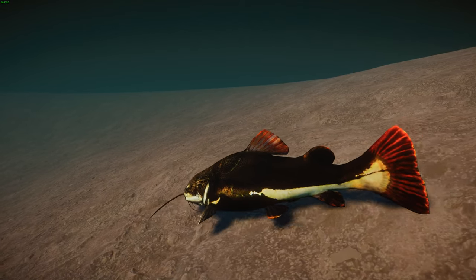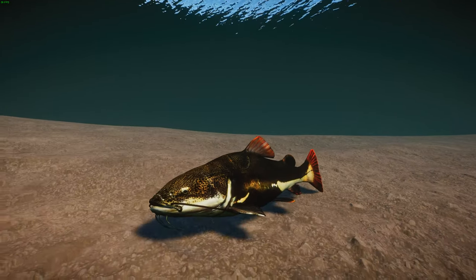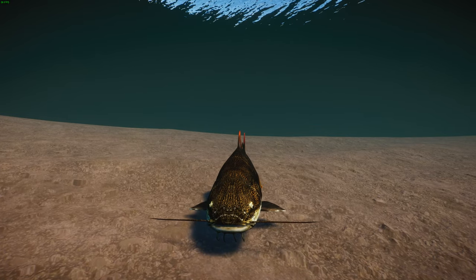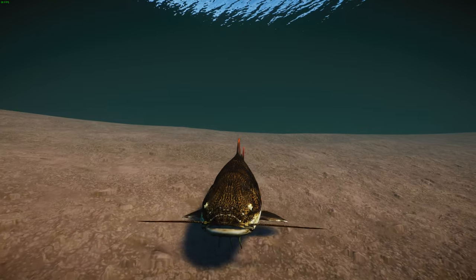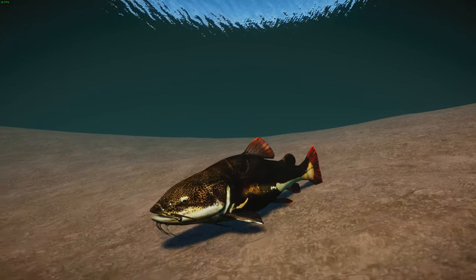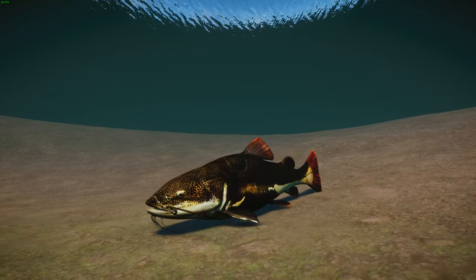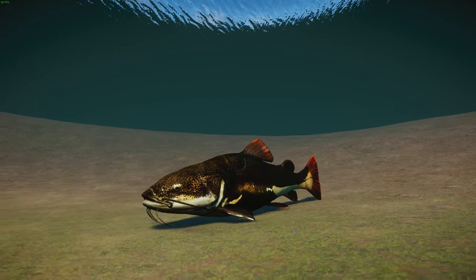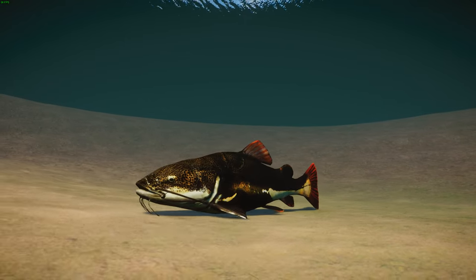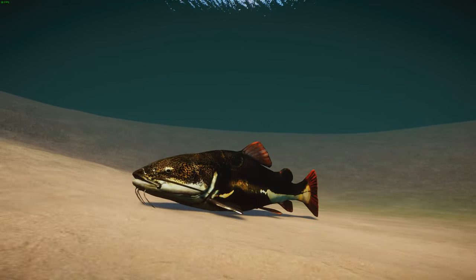They make a very popular aquarium fish, even though they really shouldn't be kept by most people. They have very long whiskers full of chemoreception cells, used like a sense of smell to detect chemicals in the water. They breed using external fertilization and communicate by making a clicking sound to warn off potential predators. In terms of habitat, they live across tropical basins — the Orinoco, Amazon, and Essequibo basins of South America — in Venezuela, Ecuador, Bolivia, Brazil, Peru, and Colombia.